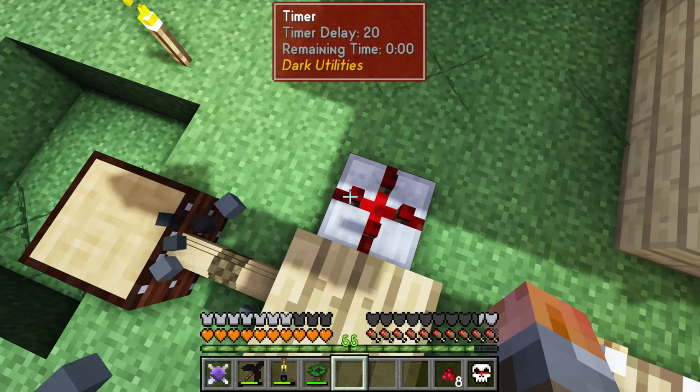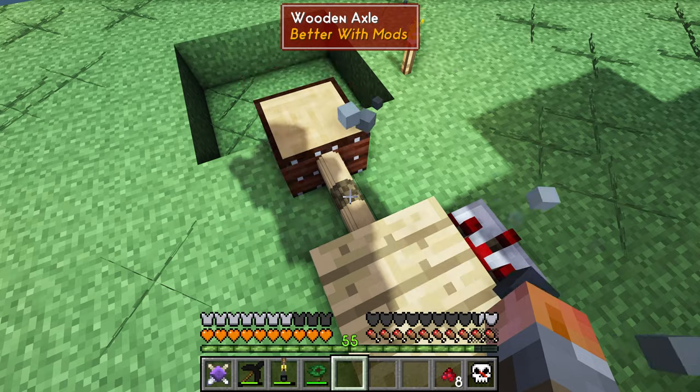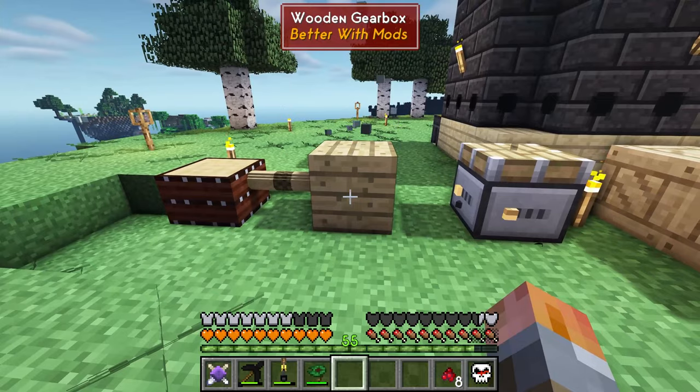All this timer is doing is turning the gearbox on and off — you'll see it's turning the axle on and off. The inputs from below are coming from the same line as all of these, so no big deal there.